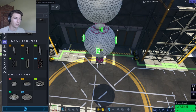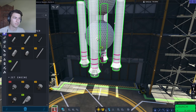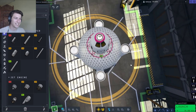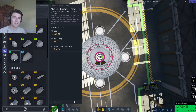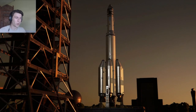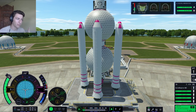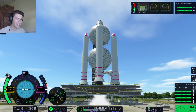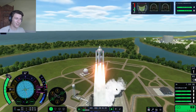My solution to this problem will be both simple and elegant — I'm gonna put some decouplers. Let me turn on symmetry mode. Let's just do four-way. There we go. We'll put some boosters on there. When I play this game I feel like someone's gonna come and take my engineering degree away — I just make these horrible abominations.